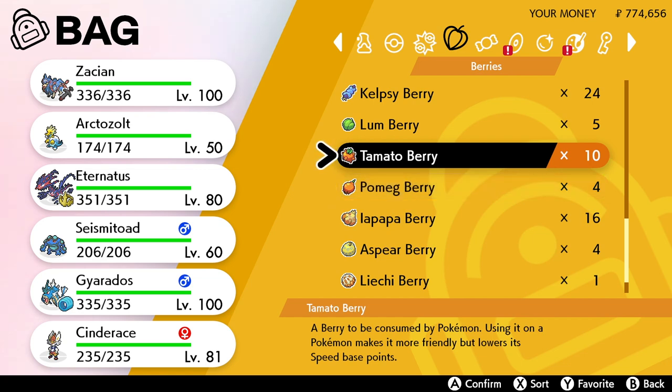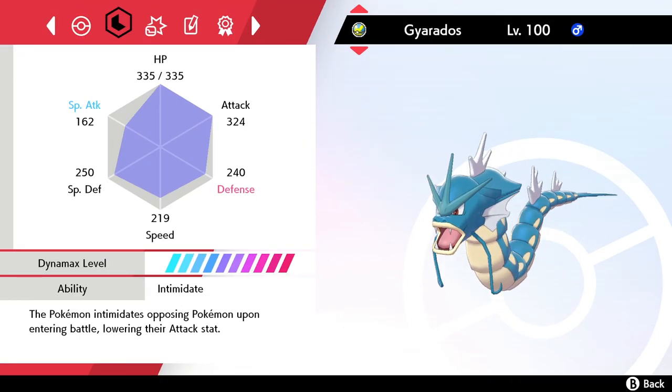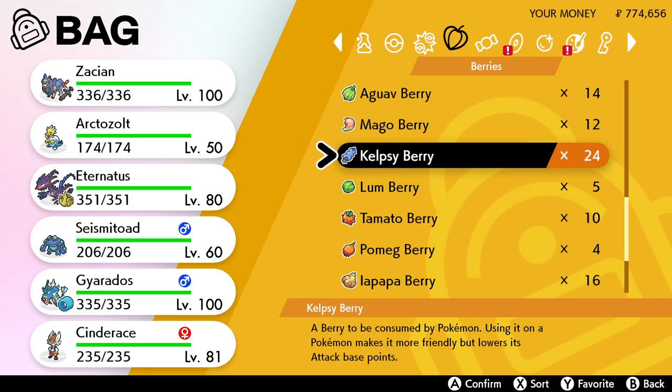There is also an option to reduce stats, and you do that with berries. In terms of your EVs, you can apply a berry like the Pomeg Berry to reduce HP base points, which reduces your EVs for that stat. So your HP EV will go down, impacting your overall stats, meaning you can redistribute your overall EV quota. You can reduce EVs with berries, increase them by sending Pokemon out on Pokejobs or using vitamins, allowing you to orchestrate the kind of Pokemon that should win more battles.